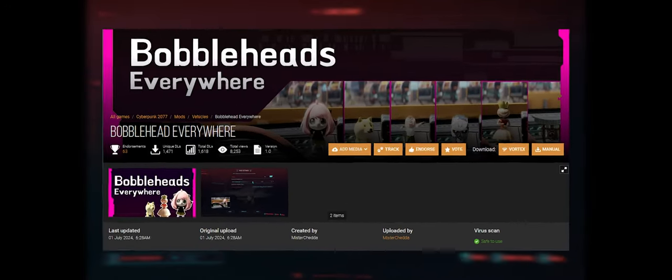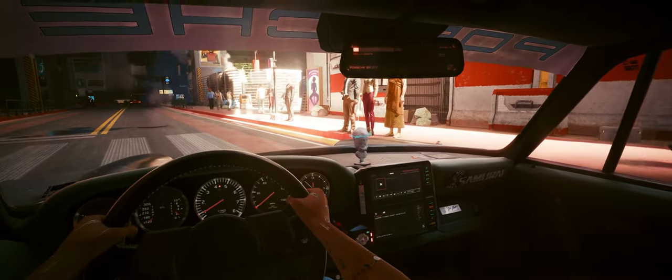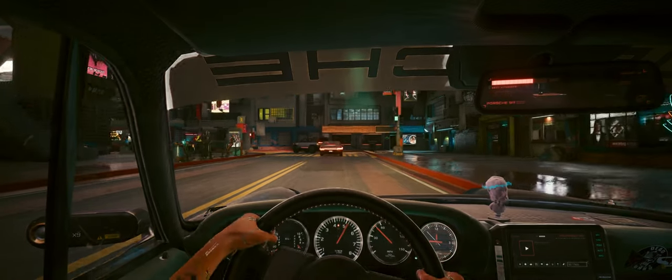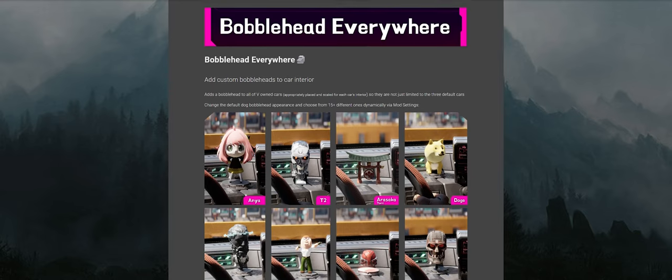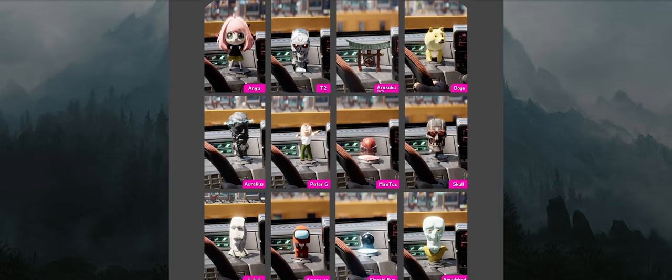The next mod, Bobblehead Everywhere, adds over 15 neat bobbleheads to any player-owned vehicle. While it doesn't quite support modded vehicles unless allowed by the particular mod creator, every in-game vehicle will have a bobblehead. Choose from characters like Peter Griffin, a MaxTac figure, a Trauma Team thingamajig, and even a Hula girl. It adds a fun touch to car driving in Cyberpunk.